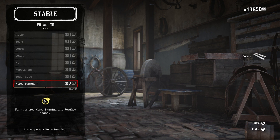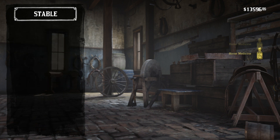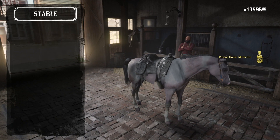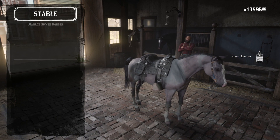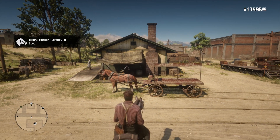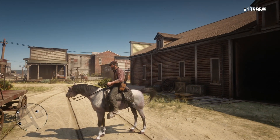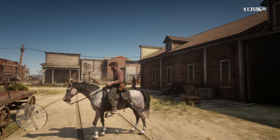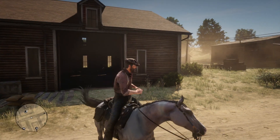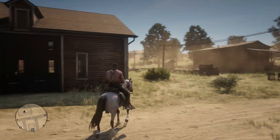There are four statistics for each horse: health, stamina, speed, and acceleration. The lowest stat that a horse can have in those categories is two, with the highest being seven — no stat goes above seven. So according to the in-game strategy guide, the Rose Gray Bay Arabian has health of seven, stamina of seven, speed of six, and acceleration of six. Its category is superior with its handling elite.